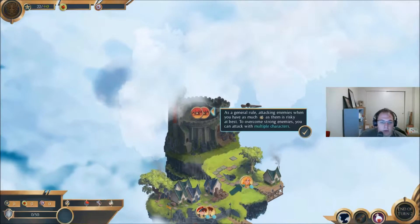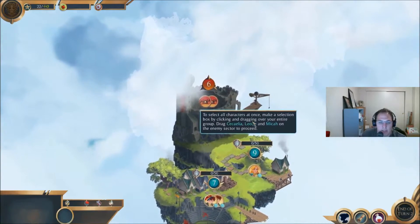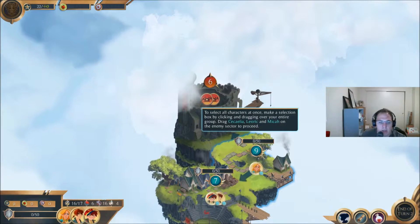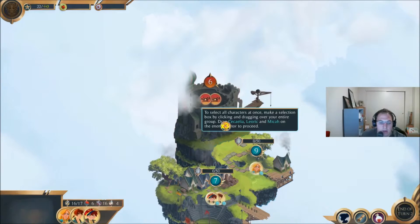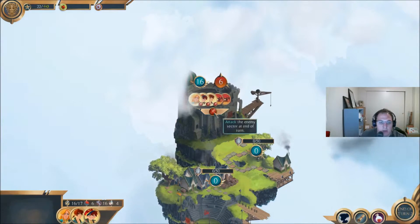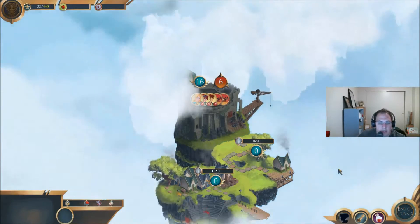As a general rule, attacking enemies when you have as much attack as them is risky at best. To overcome strong enemies, you can attack with multiple characters — make a selection box by clicking and dragging over your entire group. Leoric and Micah — drag Cecilia, Leoric, and Micah on the enemy sector to proceed. I guess I have to end turn.